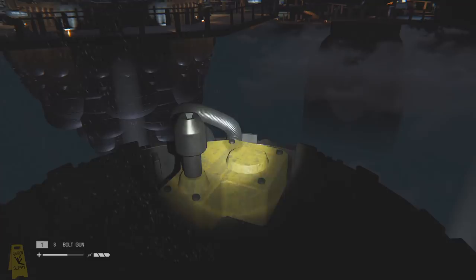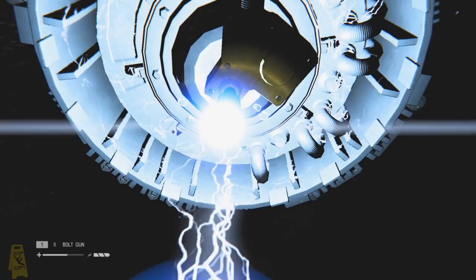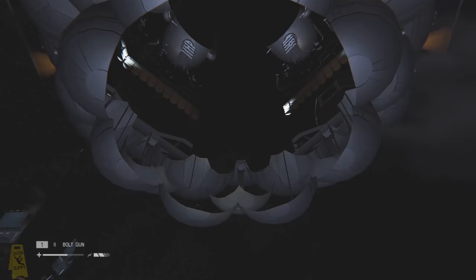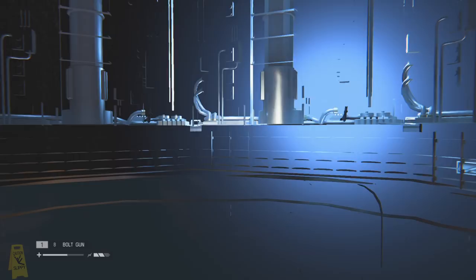Moving on quickly — inside the reactor now. When I first got this game, I spent a long time trying to glitch out of this part of the map because I wanted to see what was beneath the dark greeny-blue fog below us. It turns out there is no floor to the reactor — it just drops away into darkness. And when we look up, we can actually see up into the centre of the reactor — there is no bottom to that either.